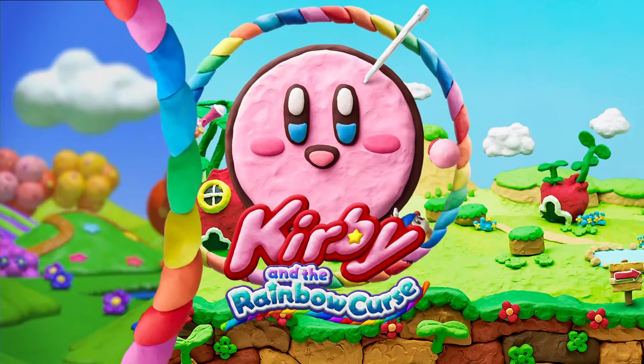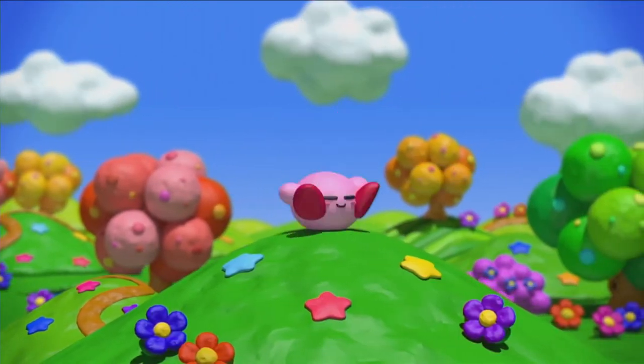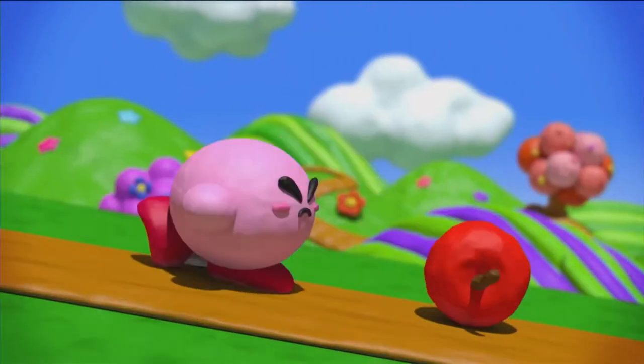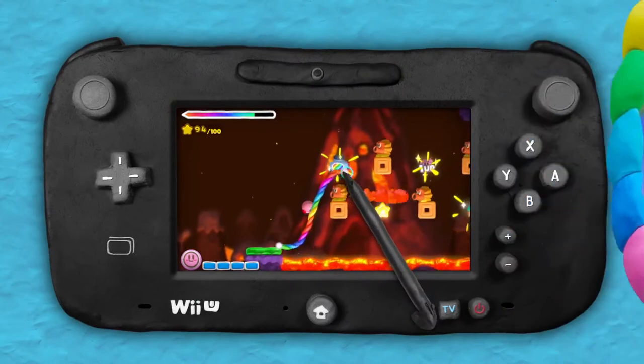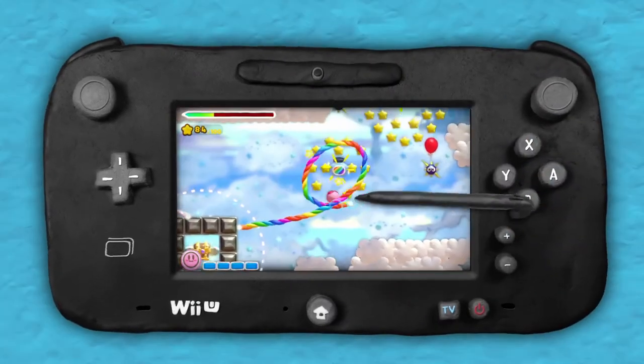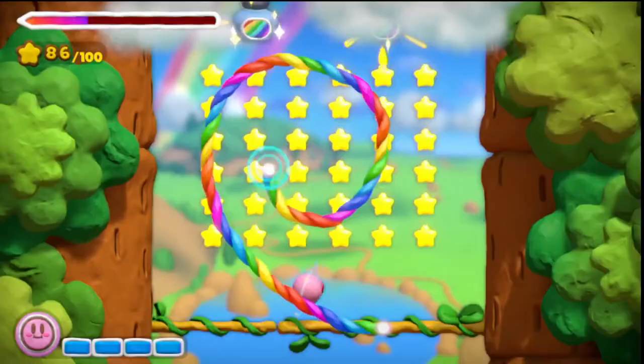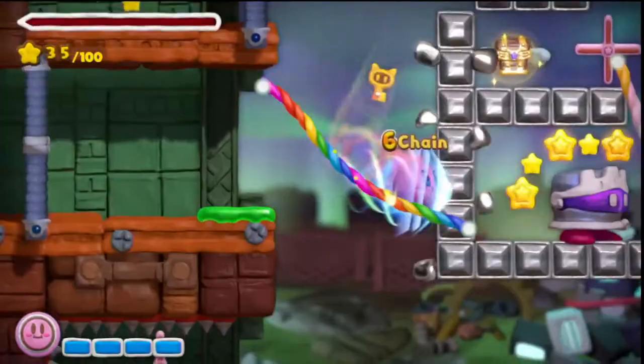It's Kirby and the Rainbow Curse. Join Kirby on Wii U by guiding him on his clayful adventure. You can draw on the Wii U gamepad to create rainbow ropes, and help Kirby avoid attacks, collect stars, and blast through obstacles.